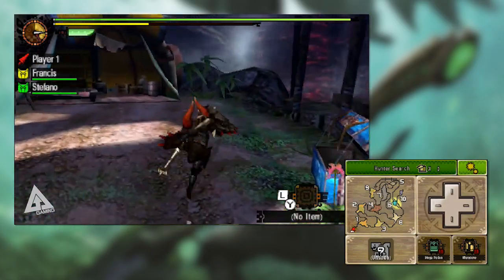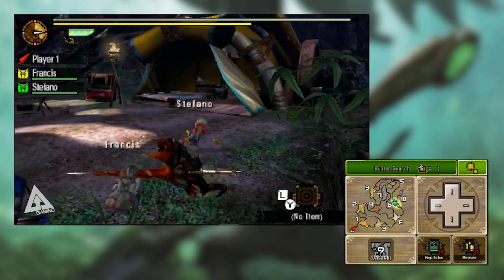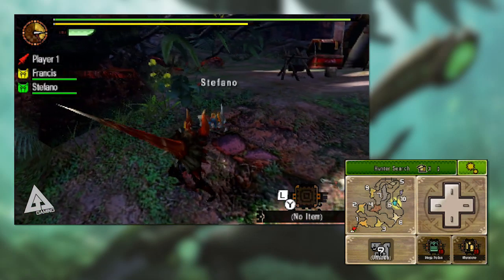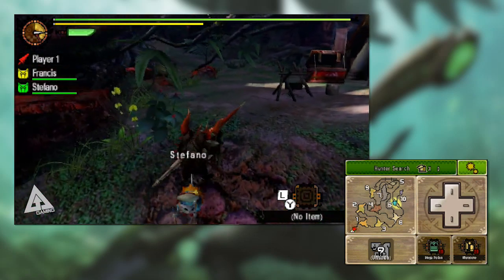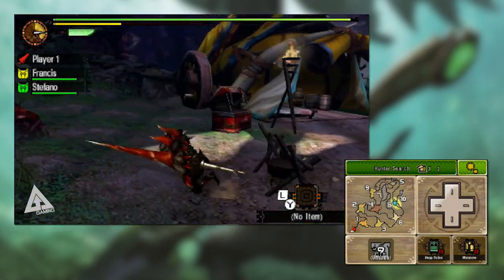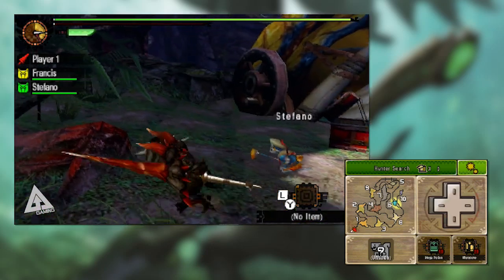If you press forward and B during a charge you'll do a jump, and during that jump you can press X in the air to do a forward thrust — and you can even use that to mount a monster. During the charge you will land multiple hits, but your sharpness will take a beating so do be mindful of this.